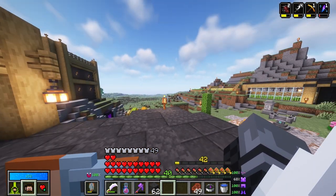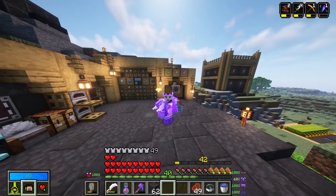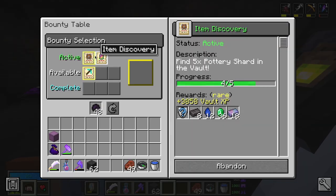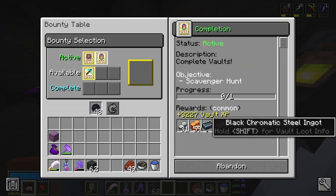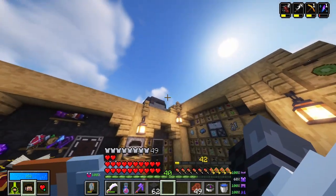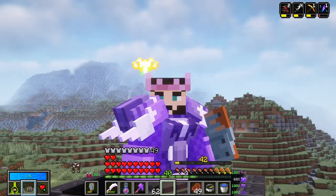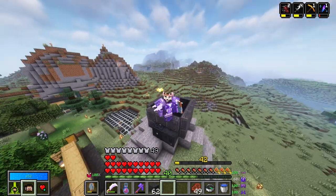That is going to conclude this episode, ladies and gentlemen. In the next episode, we're going to be taking a look at building realm, run realm — whatever all this stuff is, it's looking kind of cool. We'll be getting back to running vaults because we're only level 42 and I want to level up. I also need to desperately run a scavenger vault so I can complete both of these bounties. This has a black dramatic steel ingot, and that means I need to complete a scavenger hunt — so that's going to be interesting. But yeah, ladies and gentlemen, I hope you enjoyed this episode. If you did, be sure to leave a like; if you're brand new, consider subscribing and enabling those notifications. Also join my Discord server — link down below. Awesome community. Hope you enjoyed and hope to see you in the next one — have a wonderful rest of your day and goodbye.